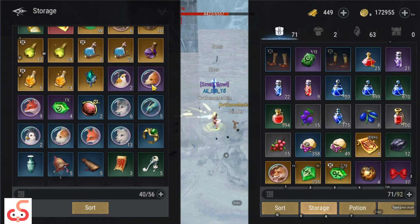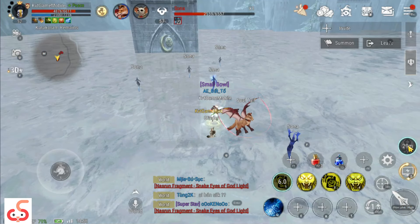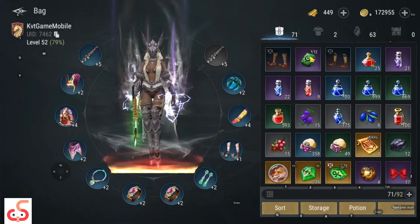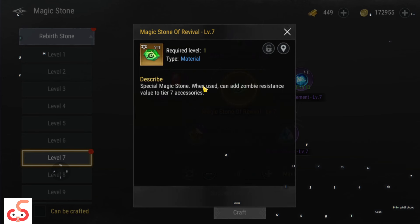Những nguyên liệu khoáng này anh em phải đi farm. Nó khác với bản VC - bản VC thì anh em farm theo xác suất sẽ ra hẳn cái viên đá luôn, anh em không cần phải ghép. Còn nếu anh em farm ra được những mảnh như thế này thì bắt buộc anh em phải nâng cấp lên. Ví dụ mình muốn nâng cấp lên - mình đã gom đủ rồi thì sẽ ép được cái viên đá xanh như thế này.